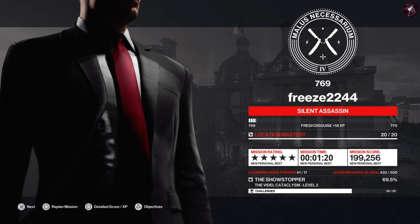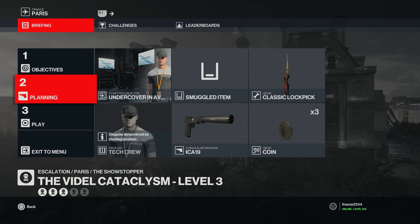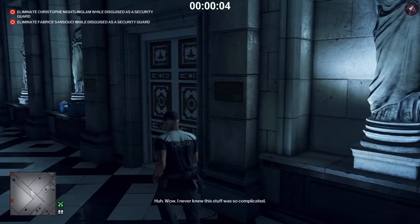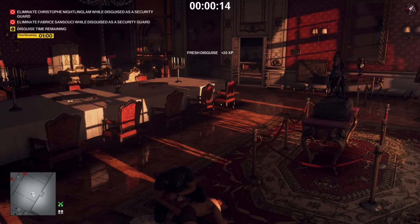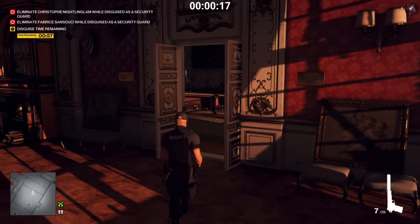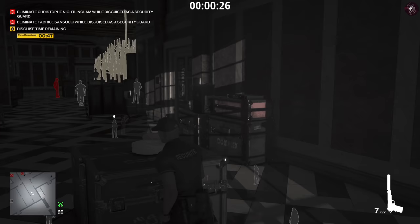Let's have a look at level three. In level three we have an additional target — that's the only change. Same loadout, same start location, same disguise. Our second target is going to be over here, so first we take out this security guard. Pick up the baton, knock out the guard, put his disguise on. Once we've done that, pull out a pistol to take out the camera down the other end of the corridor before we go down there, since we need to wait for the security guard anyway.